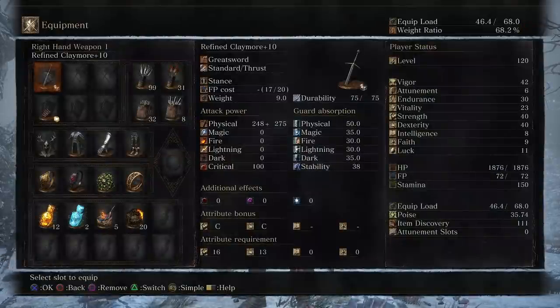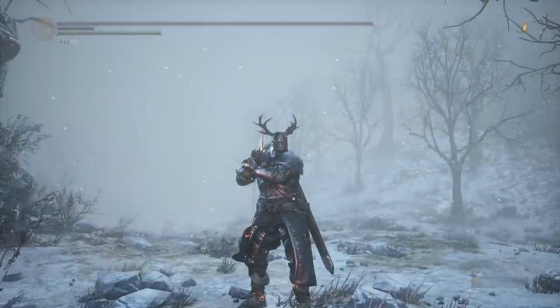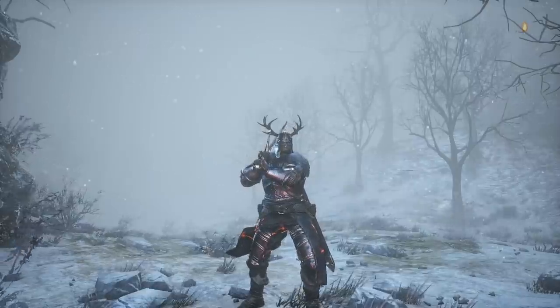This thing is really good. It has the stance weapon art, which is great. It has thrusting R2s and thrusting rolling attacks, which aren't the best to hit people with, but you can do it. It has pullbacks, which is probably the best thing about it. Let's get started.